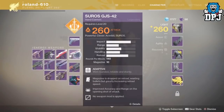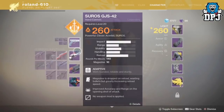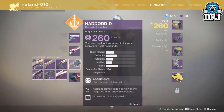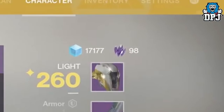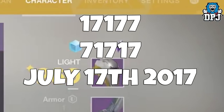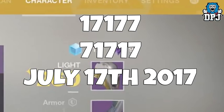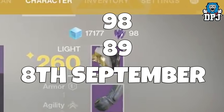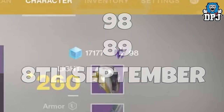Next we see a Guardian's inventory screen with the user hovering over weapons. The third perk on each weapon states 'no weapon mod is applied,' which I've covered in a separate video. Interestingly, the glimmer count shown is 17,177 — reversed as a date that gives 7/17/17, or July 17th 2017, a Monday, which I think could be the beta date. Also notice the Marks count: 98, which backwards gives 89 — indicating September 8th, the release date of Destiny 2. Coincidence? I think not.